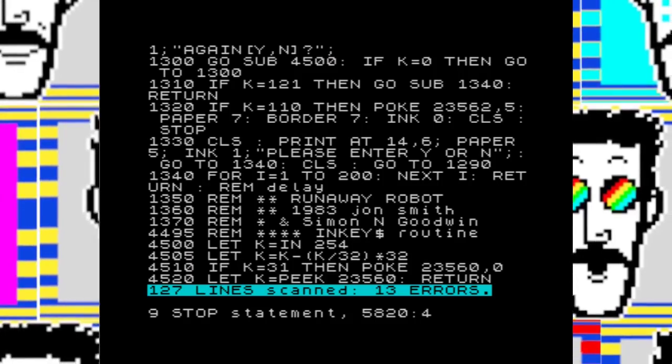That gets us down to 13 errors remaining. The last 13 errors are to do with RND — you can't use RND in ZIP. However, Mr. Goodwin provided a routine to get a random-ish number. You set Q to 1 plus PEEK 23692. 23692 is the number of scrolls left before the screen automatically scrolls. You then multiply Q by 99 and whatever that system variable is, do some maths to it, and that gives you a number between 0 and 100.